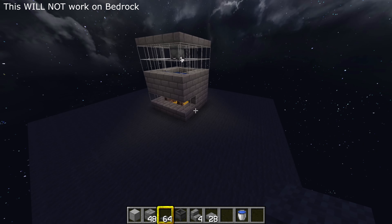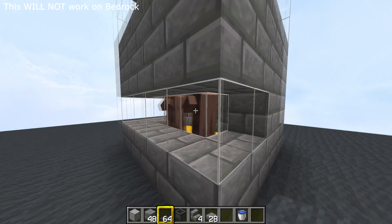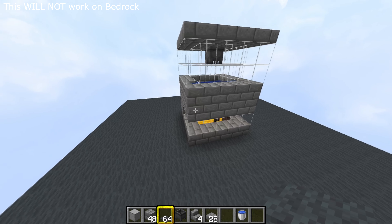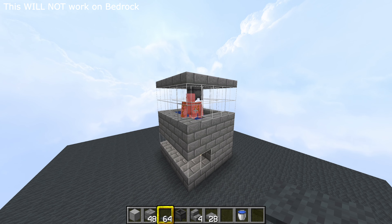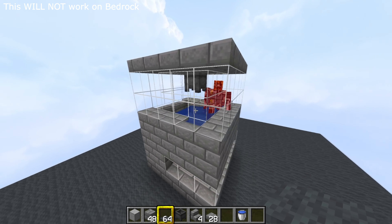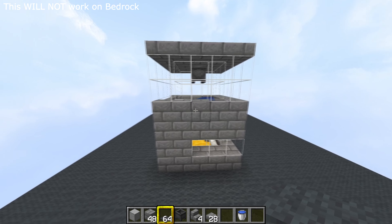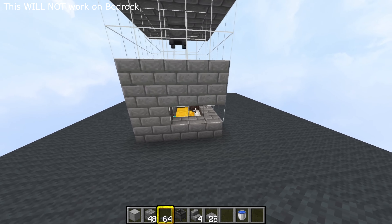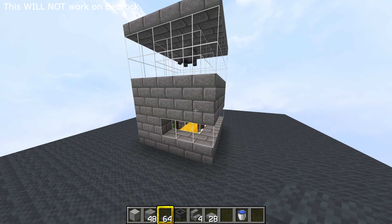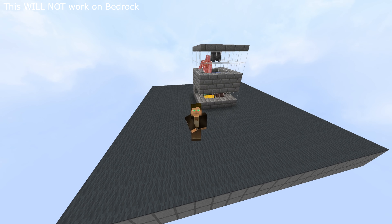So now you should have something that looks like that. During the day these guys are going to run around being scared — they'll walk behind that block and think they're safe, then walk out and get scared again, and that's what allows the farm to work 24/7. The golem will spawn in the farm about every 45 seconds give or take, day and night 24/7 as long as you're in the area and the chunk is loaded. If you build this in a spawn chunk it'll work all the time; if you build it at your base it will only work when you're within that render distance — within 64 blocks or so.